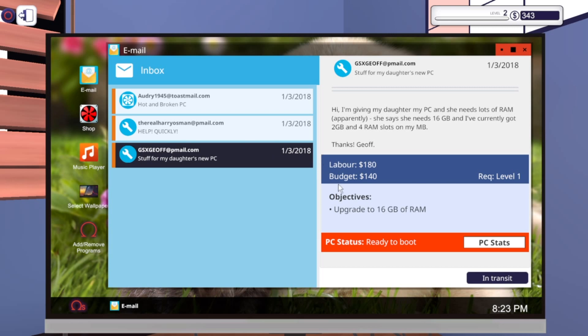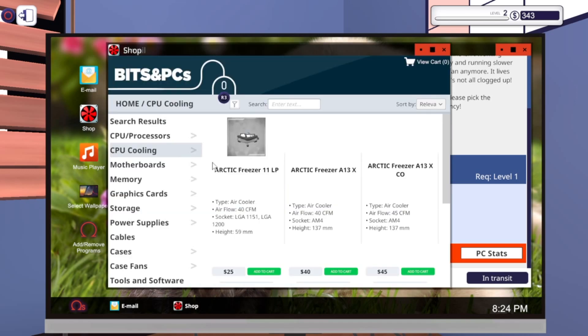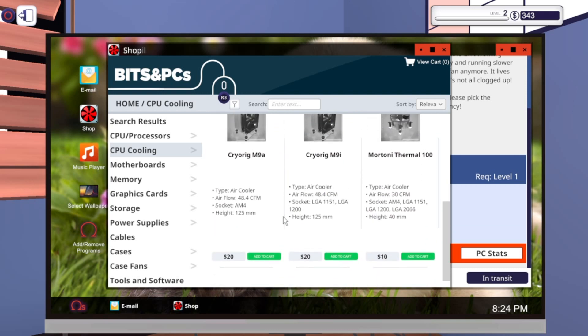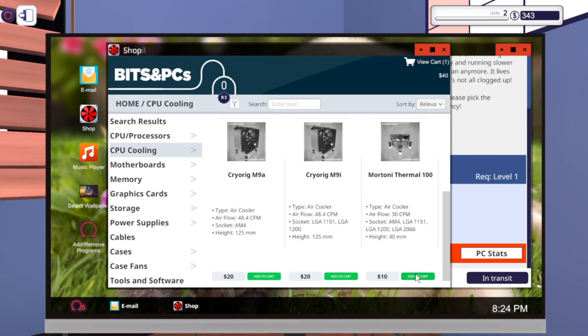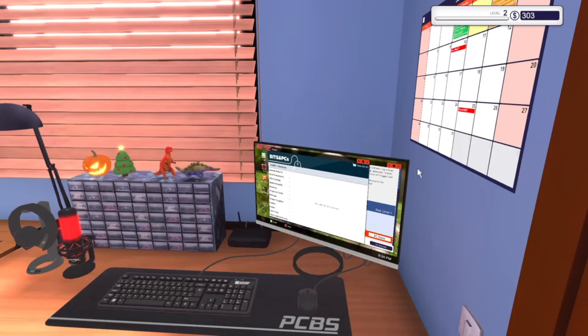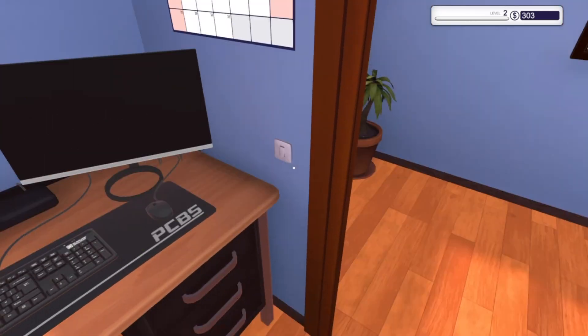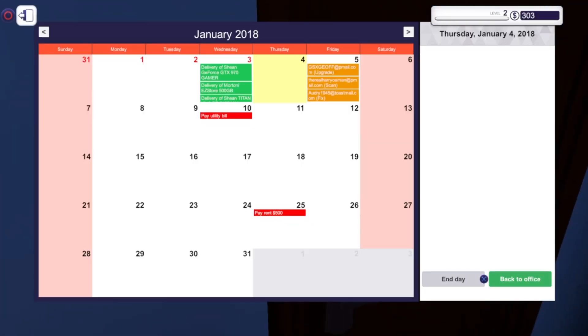Third email: 'My computer has been getting hot lately and running slower and slower. I can't hear the fan anymore - it lives on the floor of my dusty office. If you have to replace the fan, please pick the cheapest one, I can't afford anything fancy.' His budget for parts is only $10 but he's paying me $206 for labor - just replace the cooling fan and dust the computer. I already have $140 and $180 in guaranteed payments from the other jobs. The only thing I need to buy is a low budget air cooler from the shop - found the $10 one and added to cart. Next-day delivery. Nothing else to do so turning off the light, heading out.